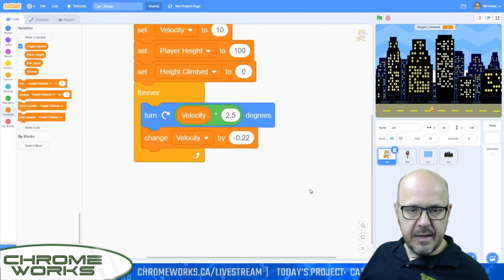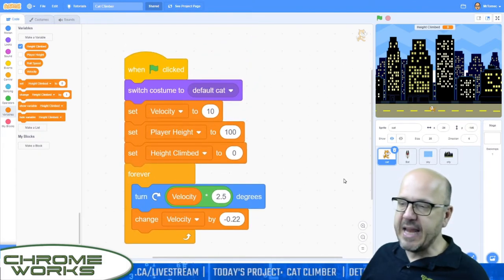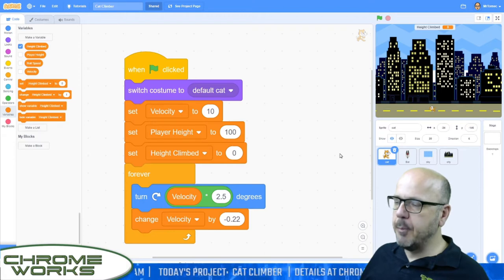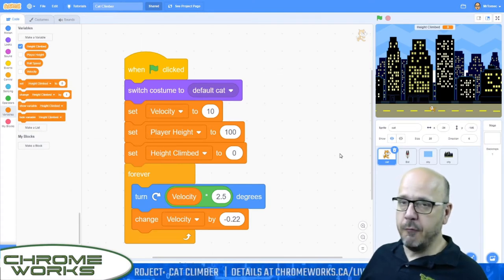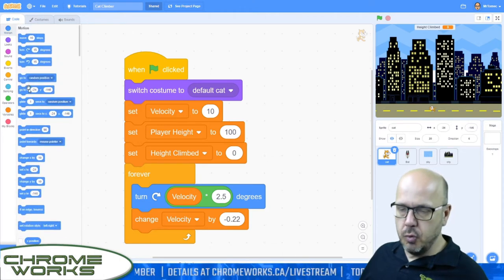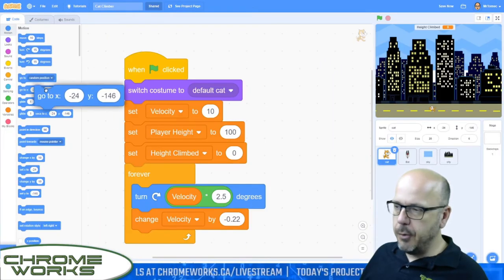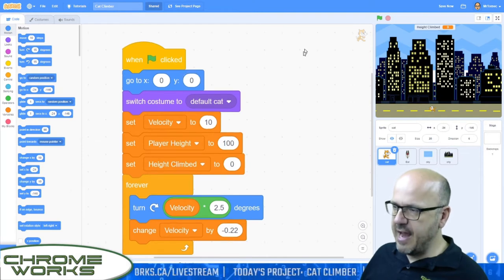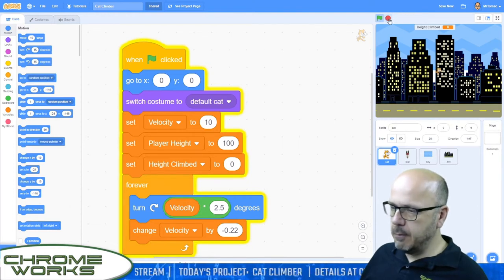Now we're going to set this guy to be in the middle of the screen. Because it's an endlessly scrolling platformer, our character is always going to stay fixed to the middle of the screen — it's the background that's going to move around to create the illusion that our character is moving. So right at the top of the game, let's insert a go to x, y block and set it to go to 0, 0, which is the exact middle of the screen. Now you can see he's spinning in the middle of the screen.